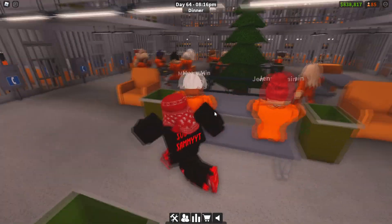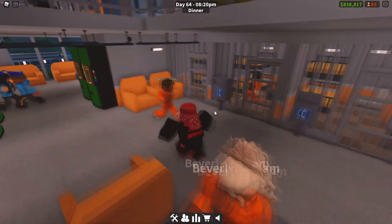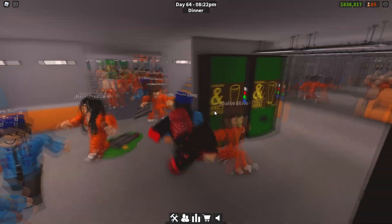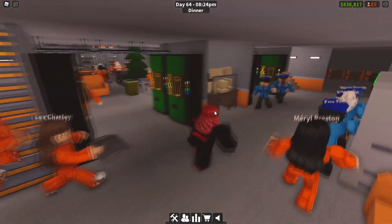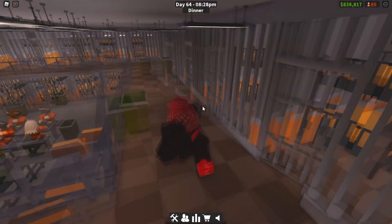There are some more phones on the outside just in case you need to make a few more calls, and there are a bunch of sofas and eating tables to enjoy yourself over here. There is a multi-floor to this so let's go ahead and go up to the next floor — you can either go up on the left or on the right.